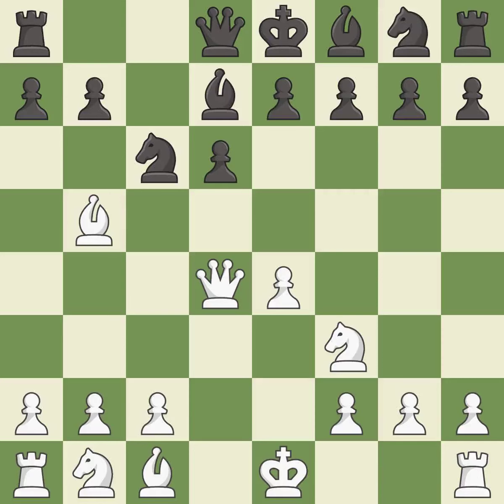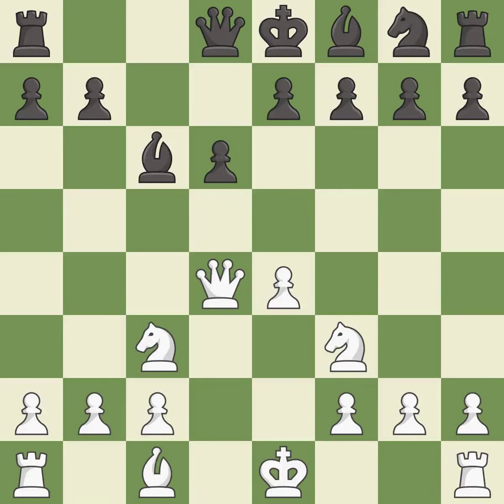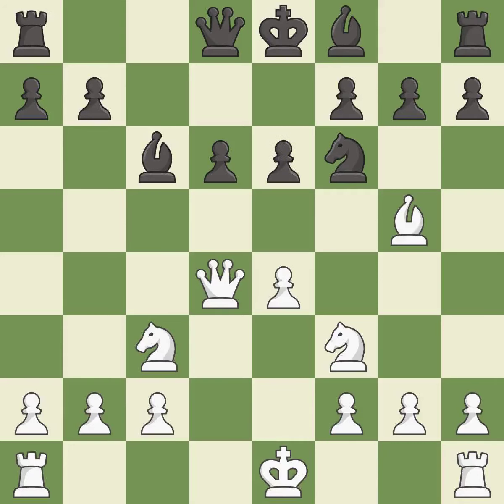This threatens to win a queen. After all captures, this is an equal trade. Takes back. This activates a knight by developing it off of its starting square. This develops another knight off its starting square, getting it into the action. This activates a bishop by developing it off of its starting square.